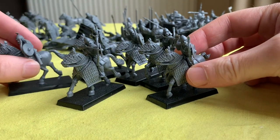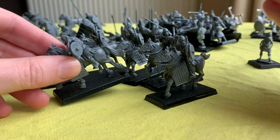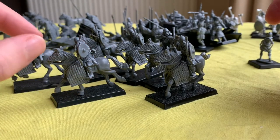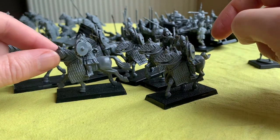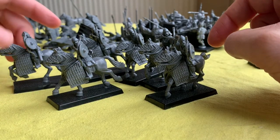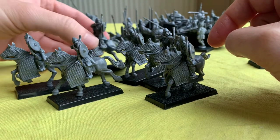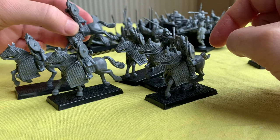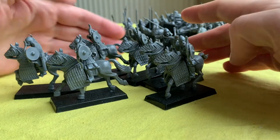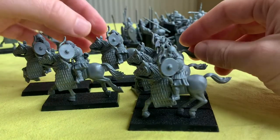With these I've kind of messed up as well — I assumed that all of the horses' halves would match with each other, but they don't; only some match with others, so do dry fit first. They have slightly the same problem that the cataphracts do in terms of the horses not all having an amazing amount of contact with the ground, but these were generally better. There were no instructions — you just had to work it out.